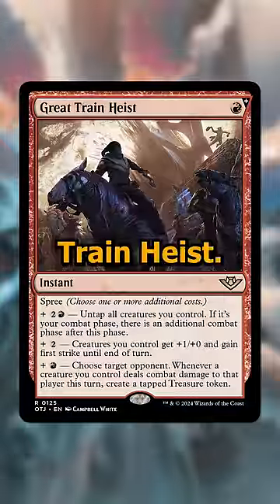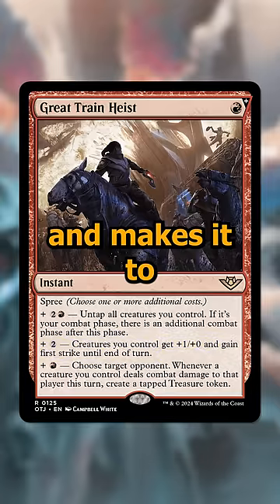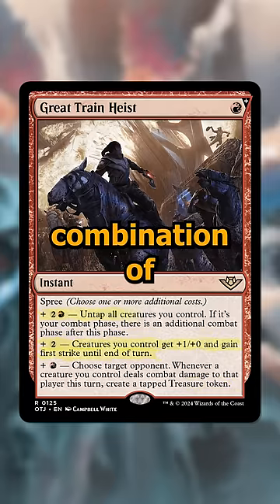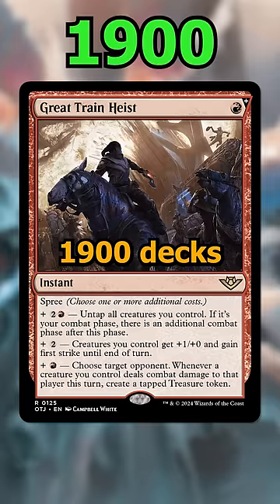Next up is Great Train Heist, a one cost — but not really — red instant with Spree that allows you to get an extra combat, boost up your creatures, give them first strike, and makes it so whenever you're dealing combat damage to a player you can create treasure tokens, or any combination of those effects. Spree is a crazy powerful mechanic, and this is really good in any red-based creature deck, so it's in over 1900 decks already.